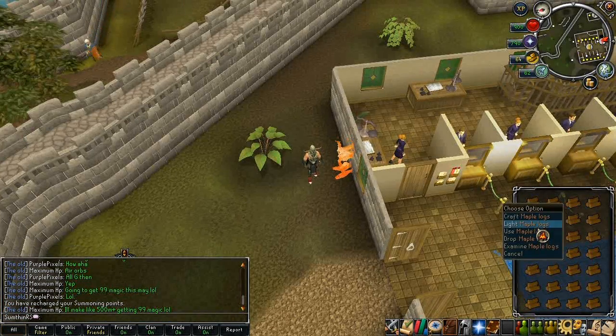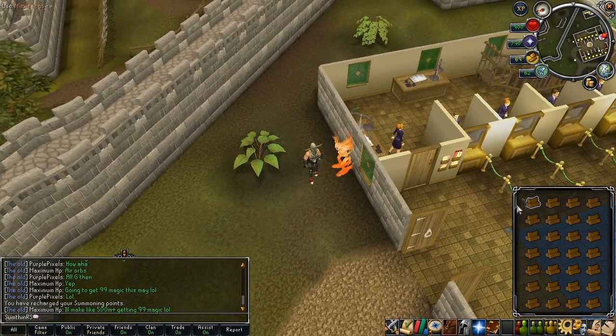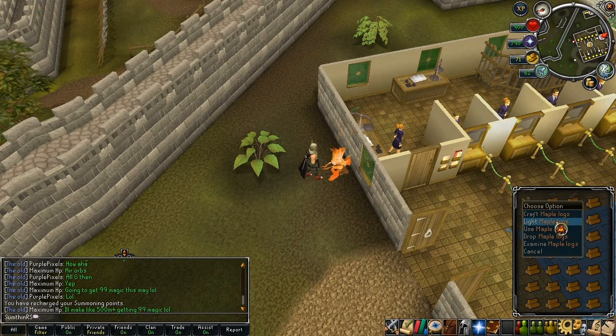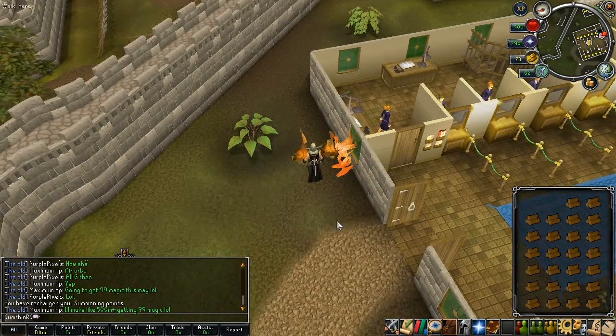The method is a little bit hard to get used to, but it's not really that hard once you get the hang of it. You use a log on the pile load, and then light one yourself, and it does 2 at once.